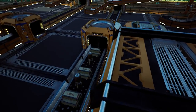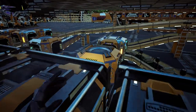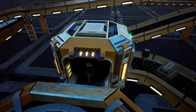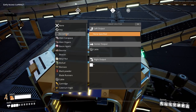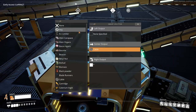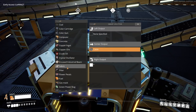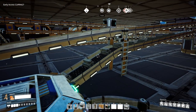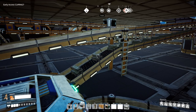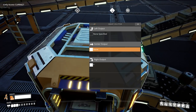Now one last note — depending on the style of factory you could also use a circuit for items such as here. This is where I use a smart splitter and a merger followed by three storage units as buffers. This is one way in which you can create a switch and will allow you to switch which items are being transported on a particular bus in case you choose to swap your factory's production.